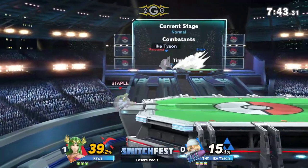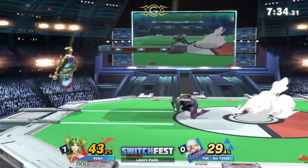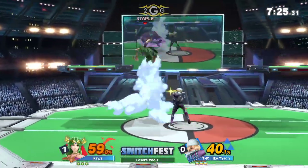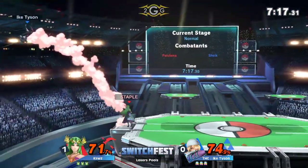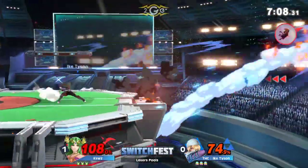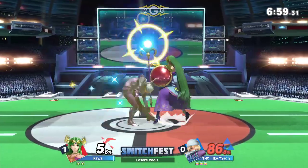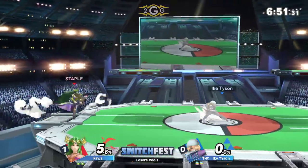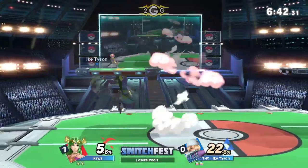Ike Tyson still has some fight in him, and he's already set up with some solid percent against K-Swiss. He's stuck in the corner but he's not afraid to be — I like that. Some players panic and immediately roll out of the corner, but Ike Tyson is comfortably sitting there until he can find a way out. Sheik did receive some buffs from a patch. The one thing she's still lacking enough to be considered a great character, but she's somewhere between high tier and one of the best mid tiers.